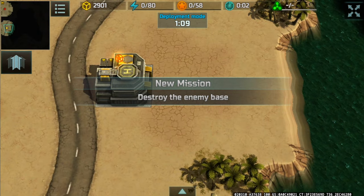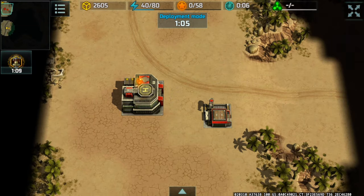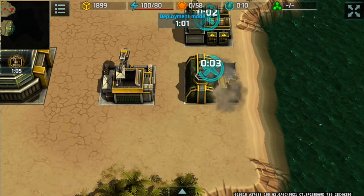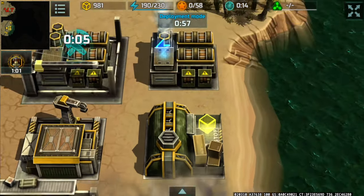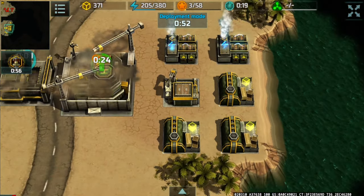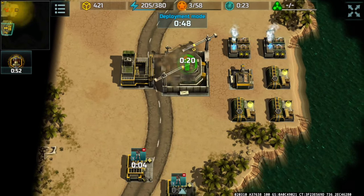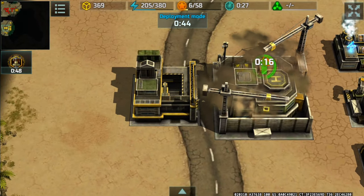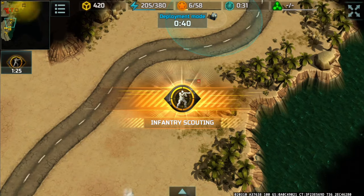I'm gonna be the yellow player and my partner Error 404 is the red player. I am using a construction boost — build the supply center first, then the power plant, then the barracks, then another power plant and two more supply centers, and then a vehicle factory. This is to speed up the HQ and vehicle factory upgrade process to allow me to build the shipyard, as it is a prerequisite.